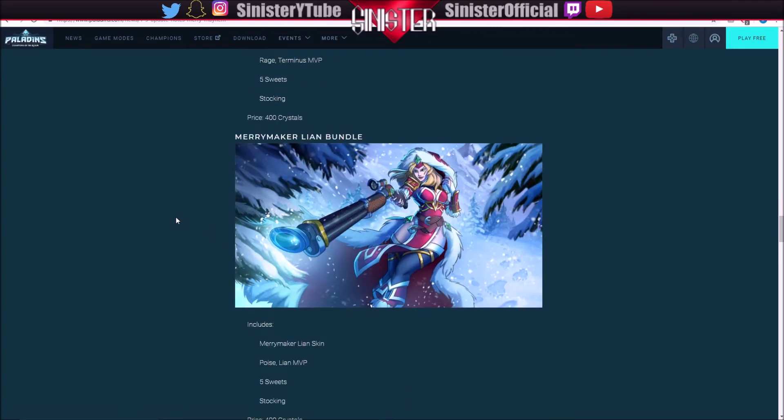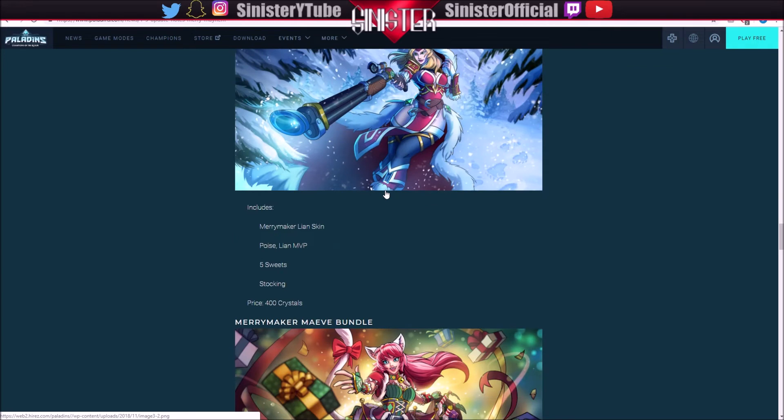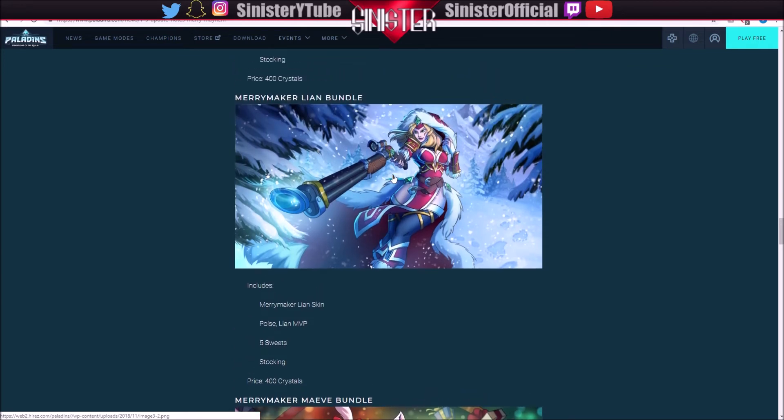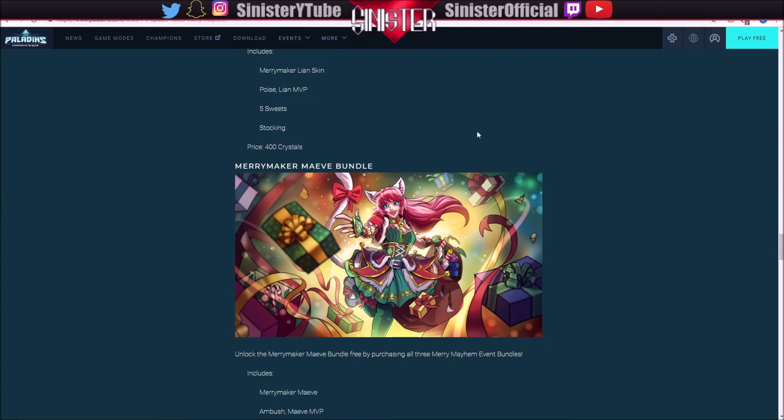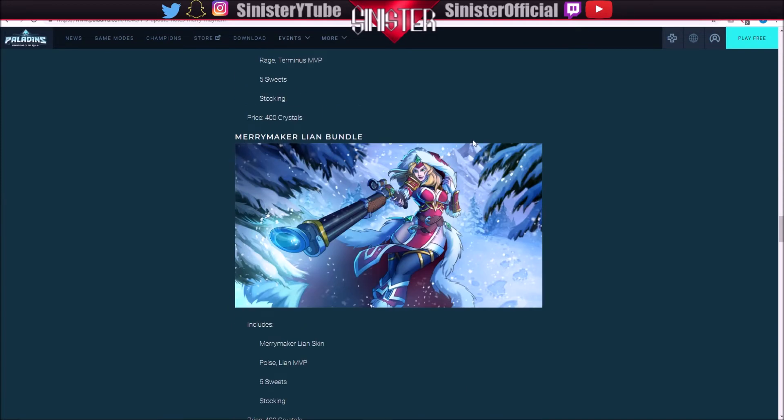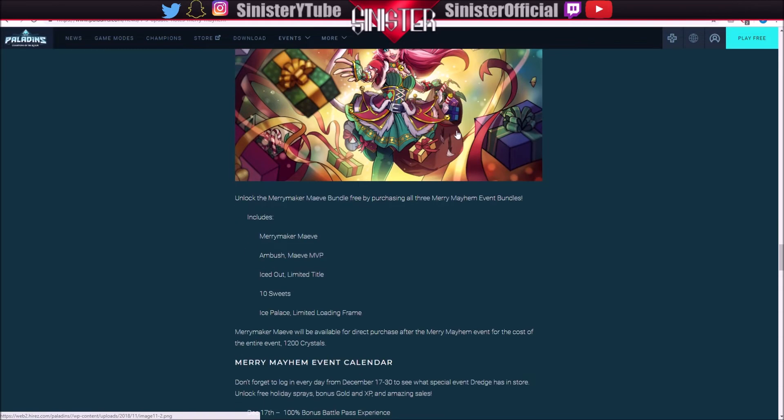And then we have Merrymaker Lian — I think that was her shown earlier. Before I lose this thought, Hi-Rez Alyssa, or Evil Mojo Alyssa now, put up a poll on Twitter today asking people to vote if they want her gun to have a scope on it or not. Last time I checked the non-scope was winning, so this scope you see here might be removed when the skin comes out. I don't know why else they would run that poll, so that might happen.